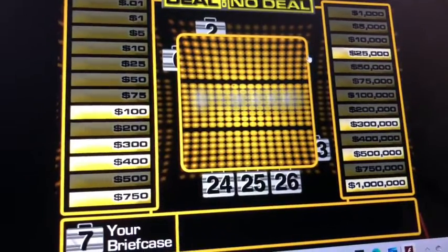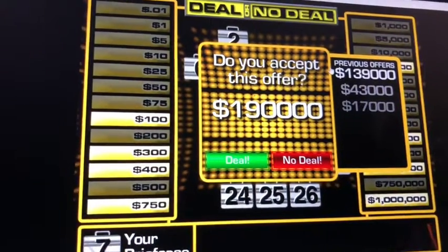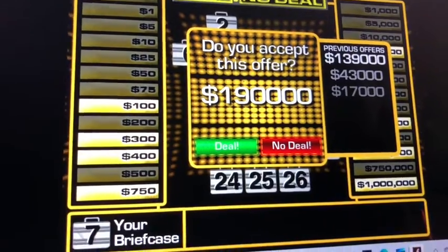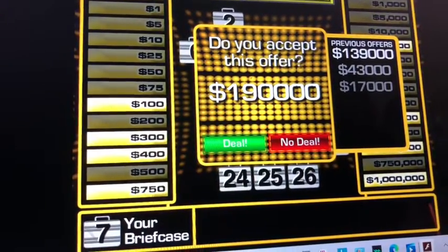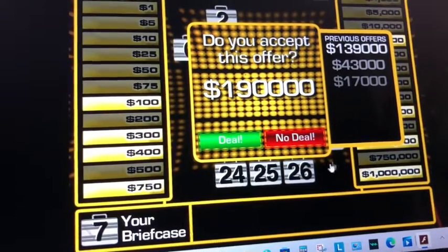We only have $650,000 on the right side. The offer right now is $190,000 — almost $200,000. But the question is — deal or no deal? No deal.